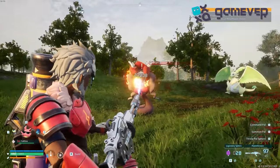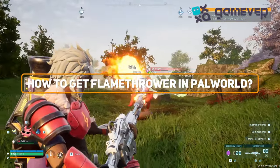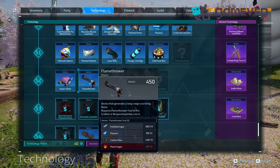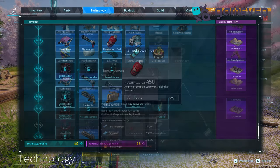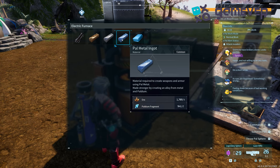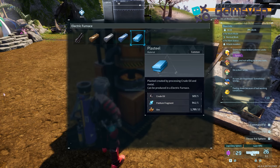Hey Pal World adventurers, Gamever is here with your guide to getting the flamethrower in the Sakurajima update. First, reach level 52 and unlock the flamethrower in the ancient technology tree. Collect 40 pal metal ingots, 50 plasteel, 35 carbon